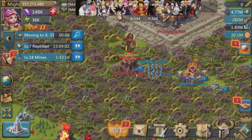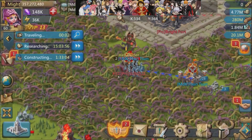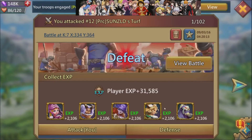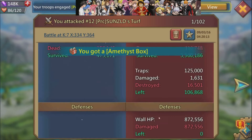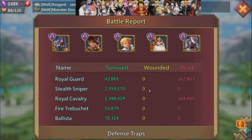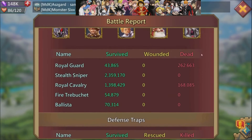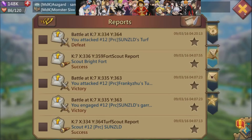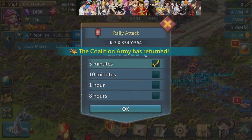He was sitting at 186 million might, and his leader was in the Brightfort, which made me okay with doing a low man rally. Our first rally was unsuccessful — it was a 30% cavalry, 70% archer build. I only had 1.2 million troops in my rally because we didn't have that many people online. I wanted to knock out the Royal Guard and then move on to the cavalry, which is why I went with that build, but we didn't have the troops to do it. So that's the reason for that loss.